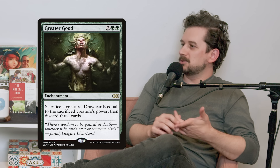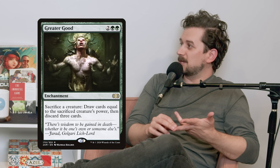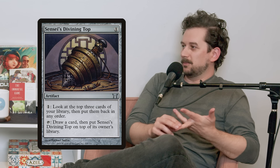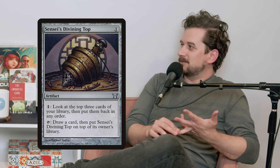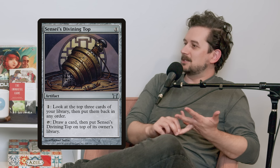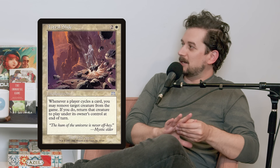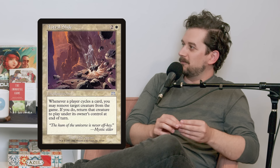A couple of examples. There's a card called Greater Good — a four mana enchantment that allows you to sacrifice a creature to draw cards equal to its power and then discard three cards. Another one is Sensei's Divining Top, which lets you pay one mana to look at the top three cards of your library and rearrange them in any order, or tap it to draw the top card and put Sensei's Divining Top on top of your deck. The third one is Astral Slide — an enchantment that costs three mana, where whenever you cycle a card, you can remove a creature from the game and return it to the battlefield at end of turn.